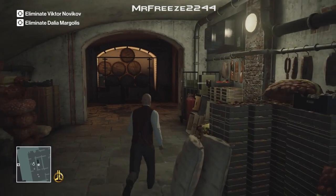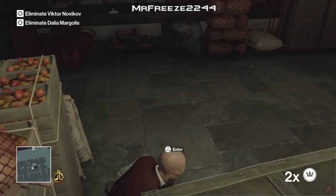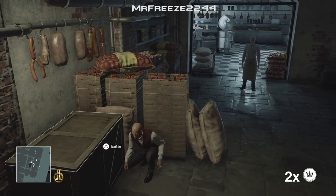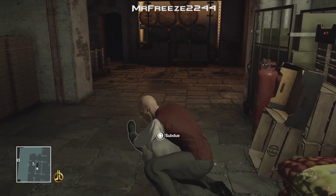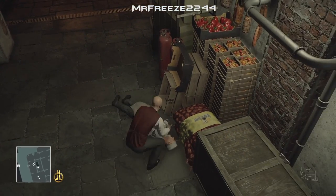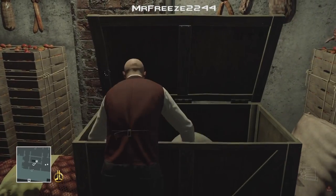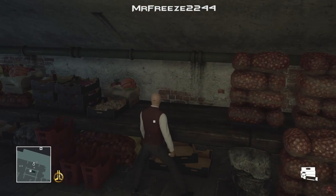From the very start you need to bump into that chef there and crouch behind these set of boxes and throw the coin in that direction. The chef is gonna come over to investigate the noise and then we're gonna subdue him — he's gonna drop the rat poison on the floor. We're gonna need that to poison one of the drinks of Dahlia and Novikov. We're gonna dump his body in the crate.